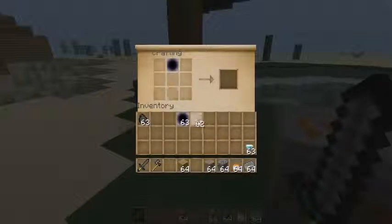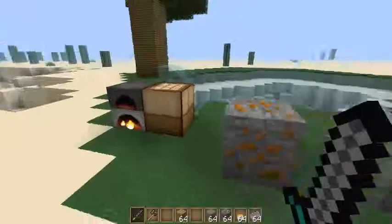Das craftet man wie ein normales Schwert halt. Genau so. Dann hat man ein Schwert. Die Axt craftet man so. Dann kommen wir schon zu den Blöcken.